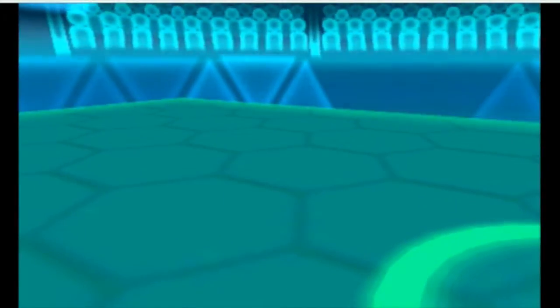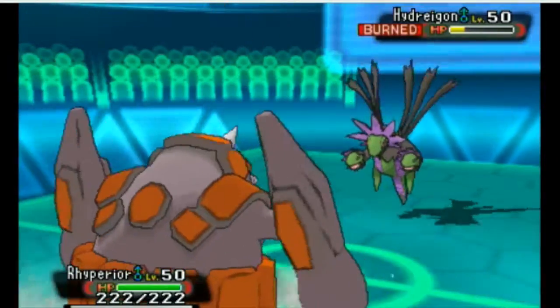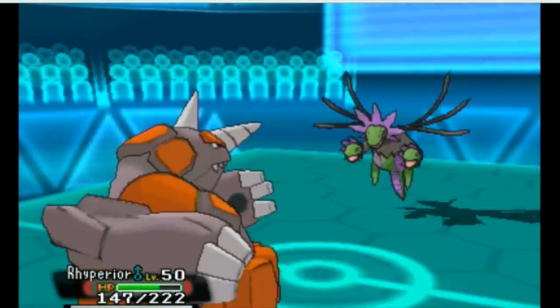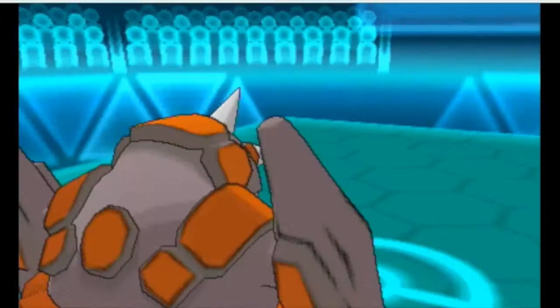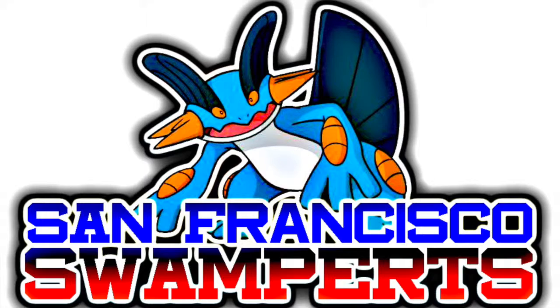Now we can go into Rhyperior, the same Rhyperior I used from last week. Assault Vest did its work, and we see that in action — holy crap, that did no damage. Well, it did something, but not as much as it would otherwise. And we finish him off with a Hammer Arm. That is going to be a really close 1-0 victory for the ESF Swampers. We are 2-3, heading on to week 6, and we battle WMR the Miami Infernal. We might have to go on Showdown for that next week. I hope you guys enjoyed the match — make sure you like this video, subscribe, I'll see you guys all next time. Have a great day, trainers!